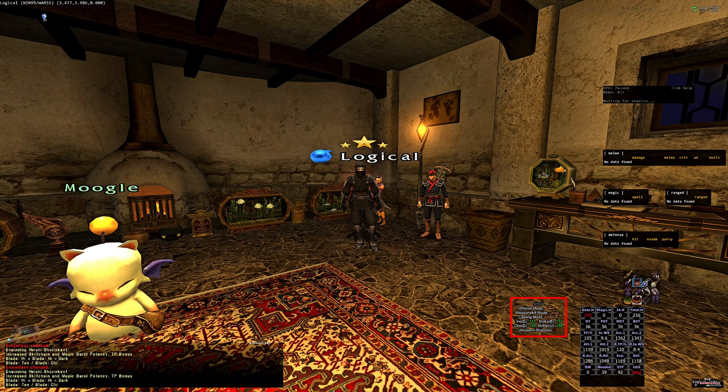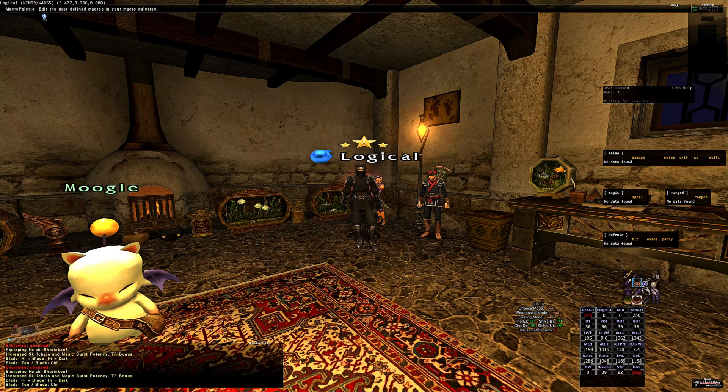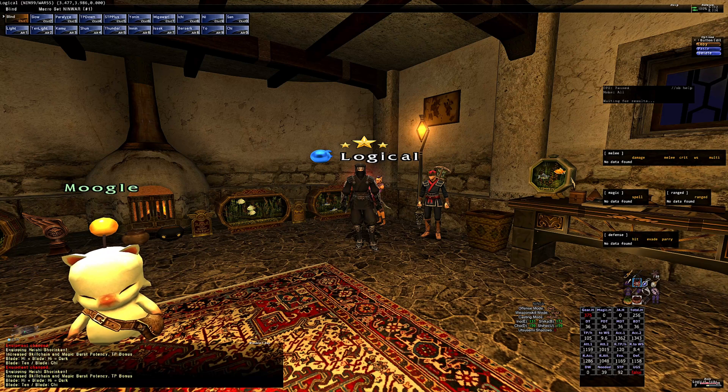Next, let's move on to the five macro banks and what each is used for. Note that you may not have the need for all of these macros depending on how much of ninja's weapons and gear you have available to you, but you should find everything ninja needs access to within these macros.